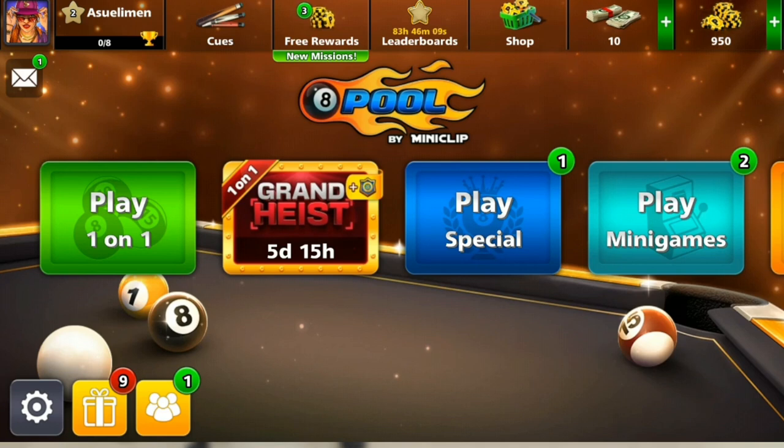Head over to your Google Play Store and in the search bar type '8 Ball Pool'. Follow the on-screen prompts to download and install. After installing, you'll be asked to sign up using Facebook, Google Play, or you can play as a guest.